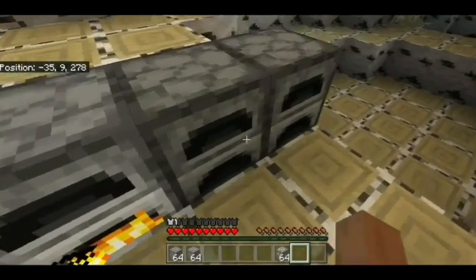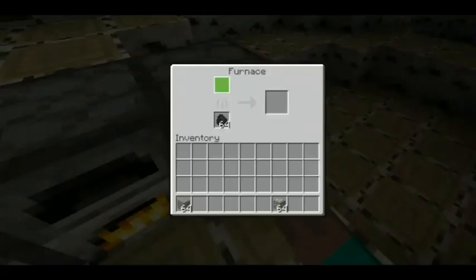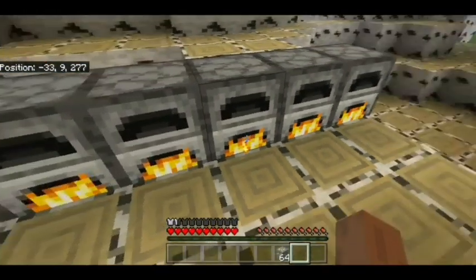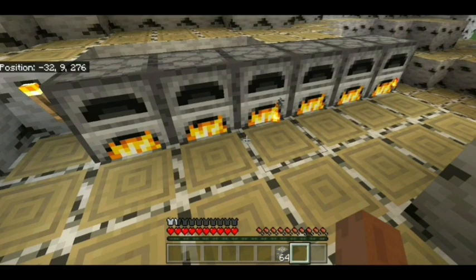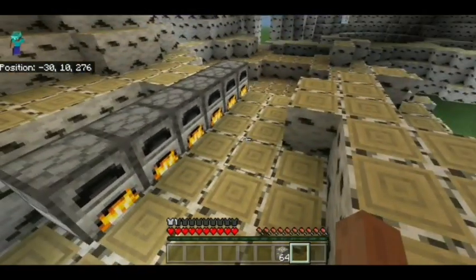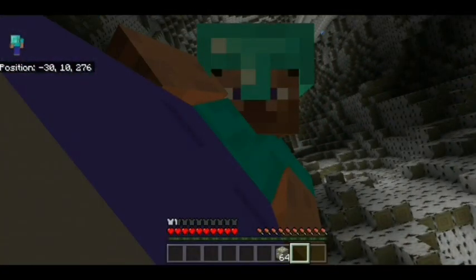Just gotta manually put all these in all on their own, because I don't know any other way to do it. If only there were some other way to make it faster, to make there be less work, if only there was a super smelter we could build.